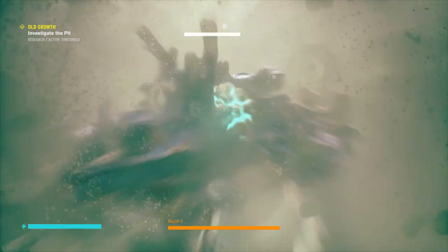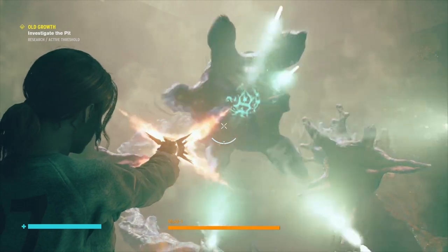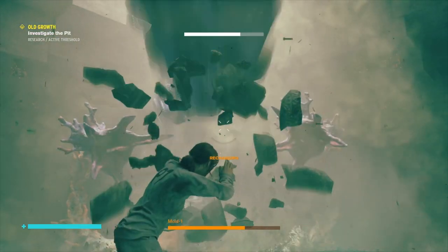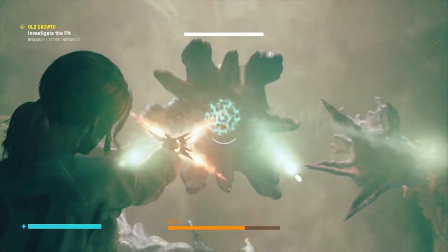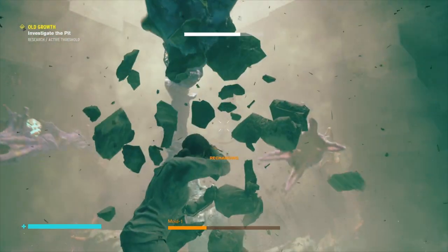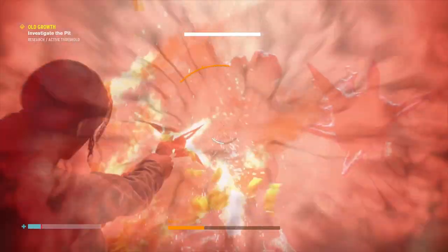The first thing is to use your shield whenever it's going to do that move, and then use the pierce's charge shot to get it when it opens up. You can see I'm taking quite a lot of damage off it. One thing I did notice is that when it comes in for the head attack, it actually doesn't hurt you — so you get four hits on it in quick succession if you're moving quickly.